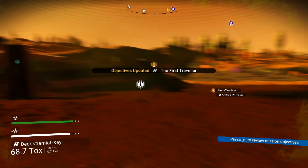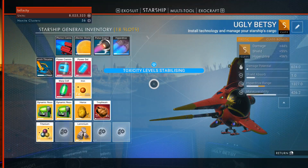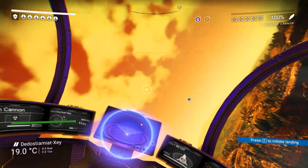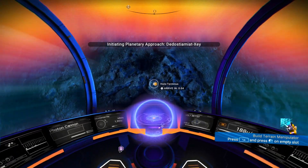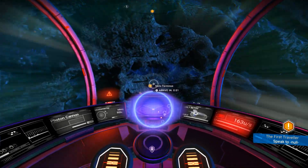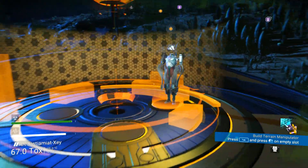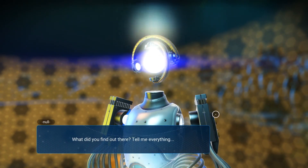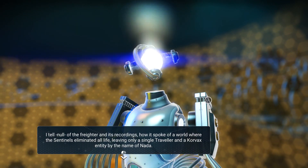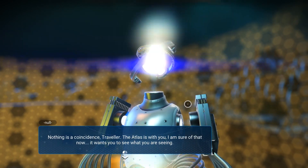I wish I could repair and claim one of these crashed freighters, but it doesn't seem to be possible. Let's go back. The planet completely changes color at night - like a totally different place. I head back to speak with Null - what did I find? I share all the discoveries about Nada and everything that happened.